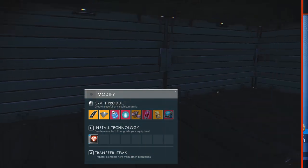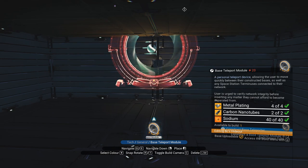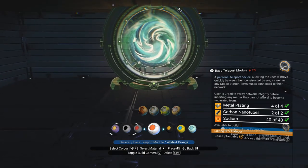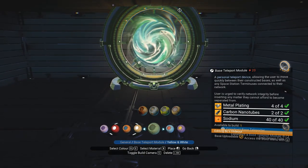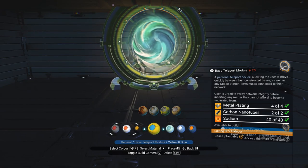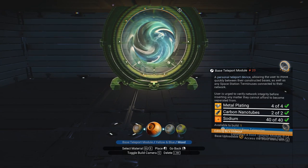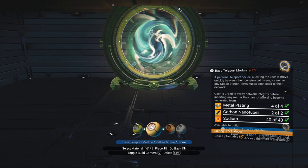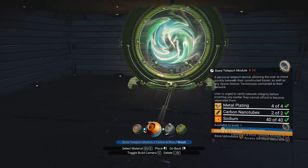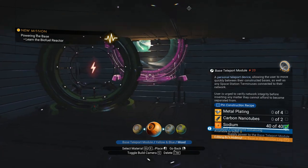Let's go ahead and build the teleporter. We got the technology — general. I would normally put general underneath, or teleport runner general. What color should we make it? Yellow. And we have accents — oh, this is really interesting. Now I can get out of here.